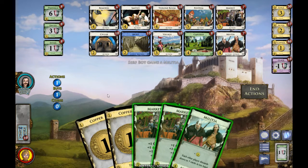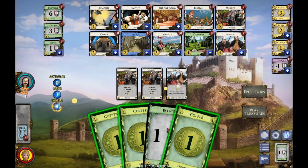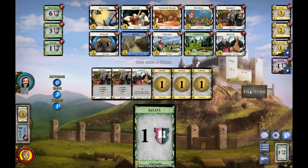The Market lets me draw a card, get an extra action, and get a bonus coin and buy. Every turn you're only allowed to buy one card unless a card gives you additional buys. Playing the Market lets me play another card. Now playing the Militia forces them to discard down to three. I actually got four money just from the effects of the cards, and with the Copper I have seven — I'll buy a Gold, worth three every time it's played.